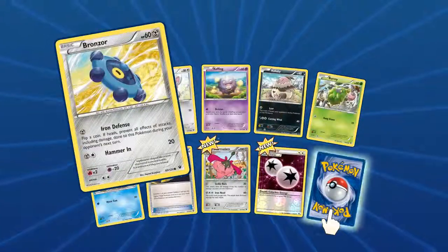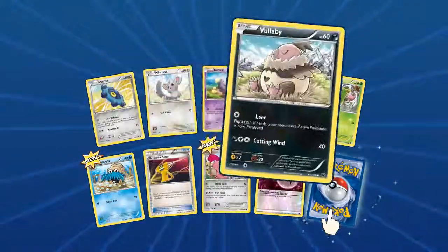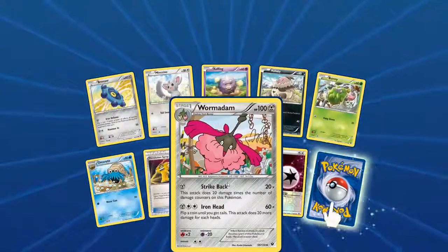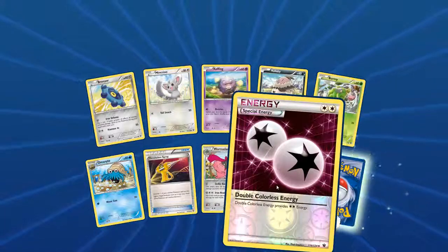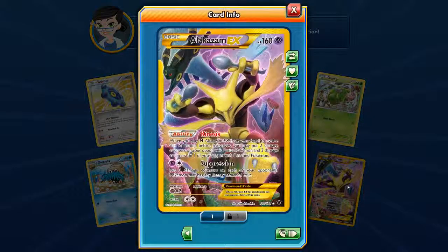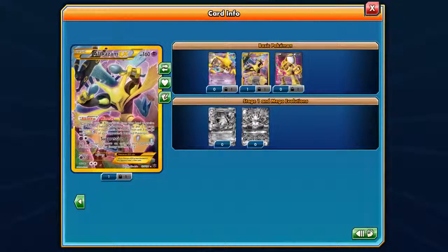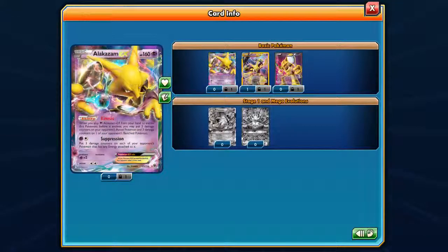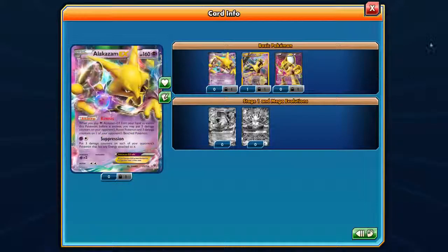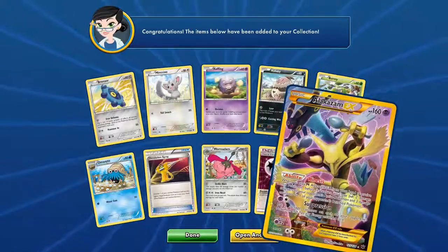Let's see what we can pull here — Bronzor, Minccino, Koffing, Volbeat, Burmy, Omanyte, Devolution Spray, another Wormadam of a different kind, double color energy with some foil on it. And — ho ho ho — we got the Alakazam EX full art! Is this a good one? I have all of these now. We just gotta get the big boys. Pretty neat, I like it.